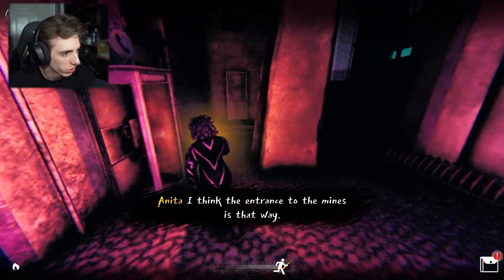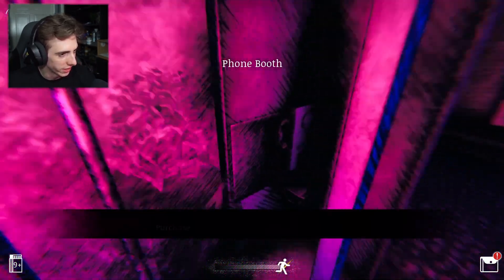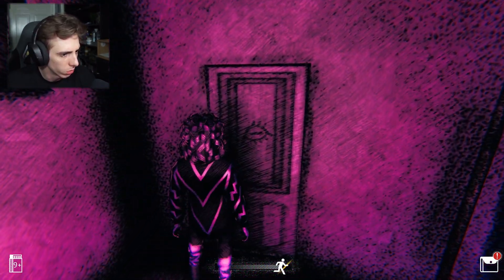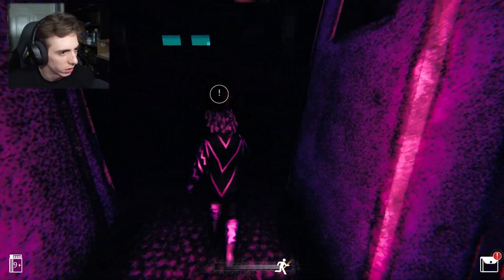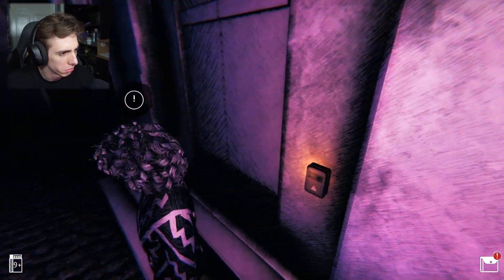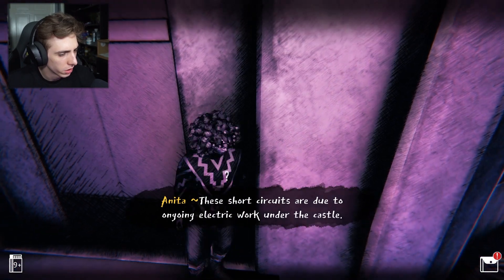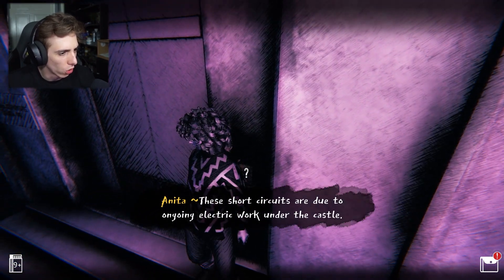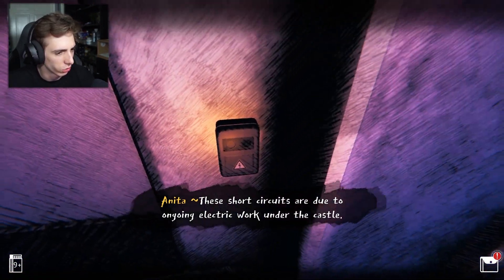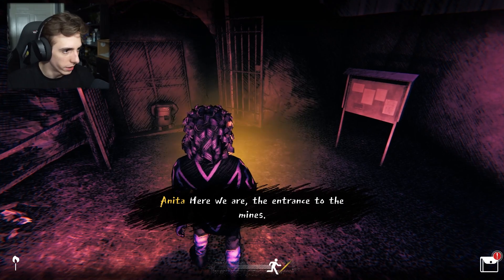I think it's that way. What's this - a telephone? Is that one of those phone booths? Oh okay, someone was definitely in there - they're definitely not at mass, are they? Why is this blinking? These short circuits are due to ongoing electric works under the castle. Aha! Here we are - the entrance to the mines. Wait, who's this?